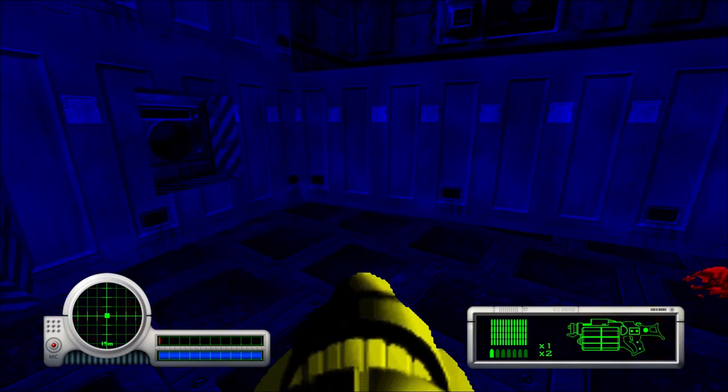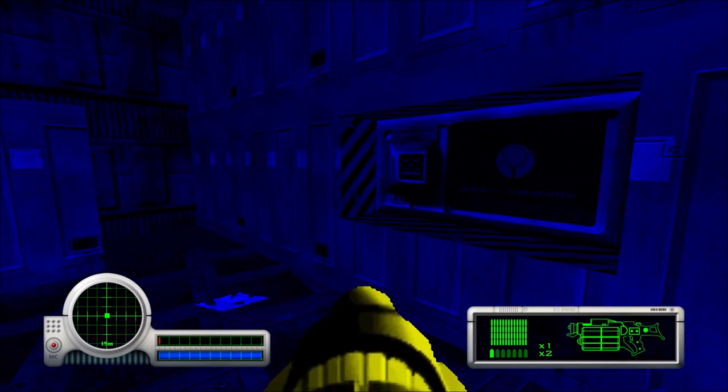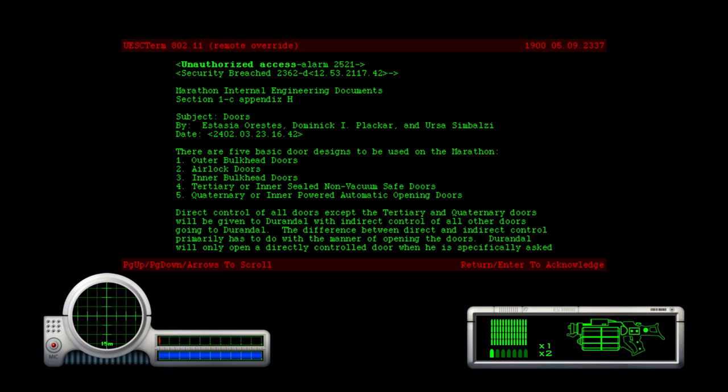Got two terminals here and a switch. Activate the switch — it'll turn on an elevator somewhere. Also, when you're in these terminals it doesn't pause the game. If you're in this terminal and somebody's chasing you, it's still gonna chase you and hit you in the face. There are five basic door designs to be used in the Marathon — this basically explains to you the various doors and how you can control them using switches.